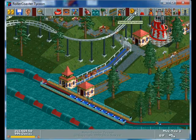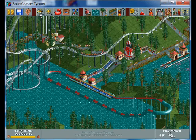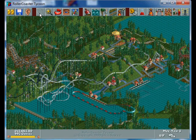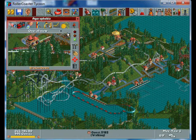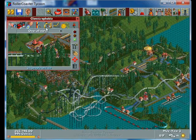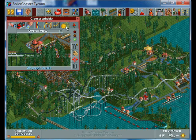Hey everybody, we're back here in Diamond Heights and this is my park. Since I last checked in it was about the end of year one, and pretty much all I did was let it run for two years and adjust the prices on everything. The price of this roller coaster is now $1.50 and so is Claustrophobia. The railroad is at a dollar and this roller coaster is at two.